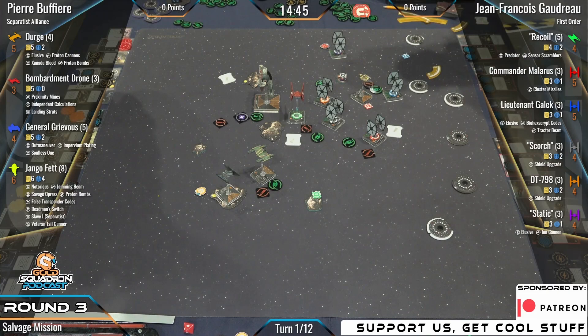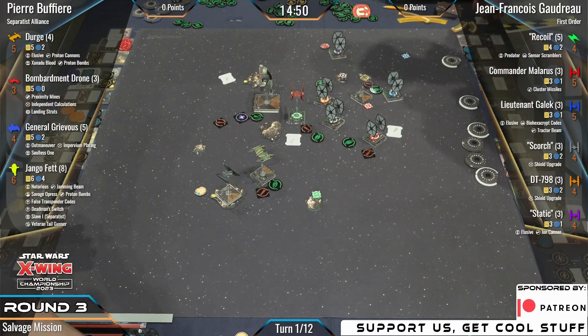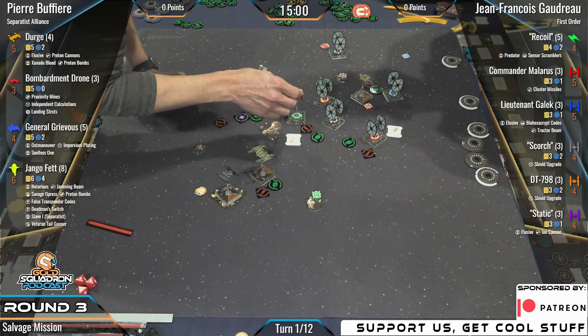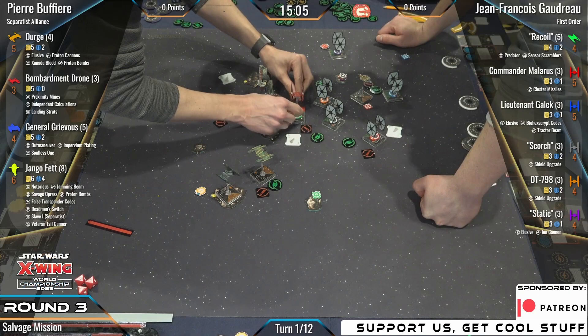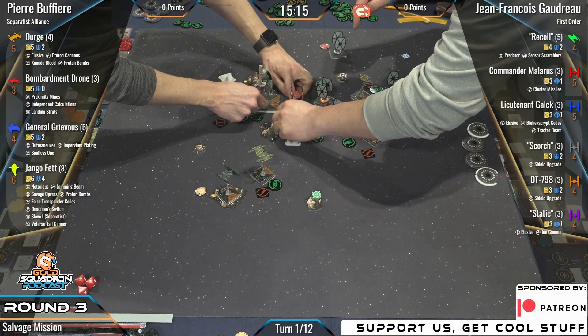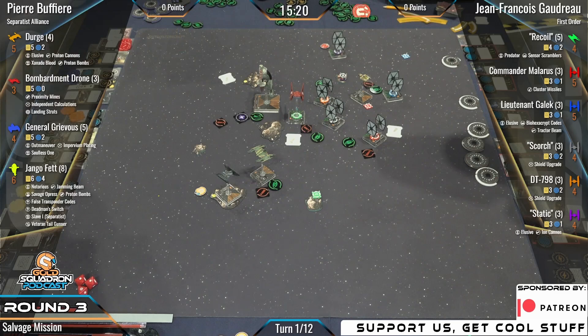The stress goes down onto Malarus, so we will have that ability. Django correctly reinforced the front. Looks like Pierre is going to get a measurement to determine range — maybe one to concentrate fire on to Scorch, who is most likely in that Proton Cannon arc from Dirge. It's range two. Is it worth it? We'll see how many dice we roll to see if we're going into Scorch.